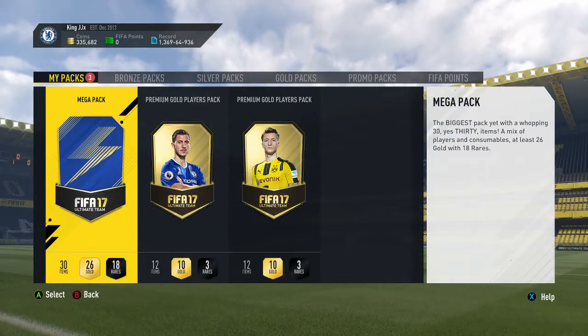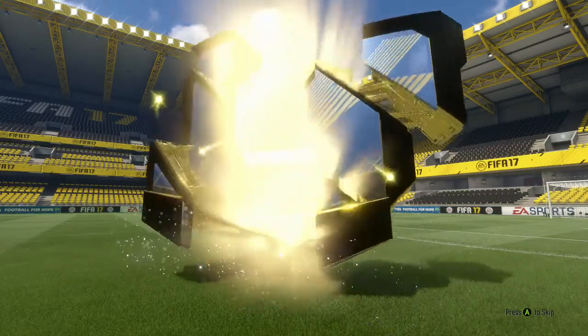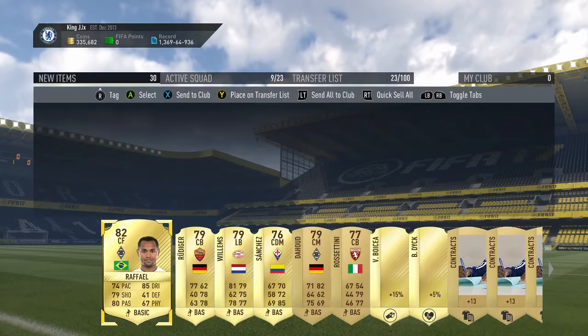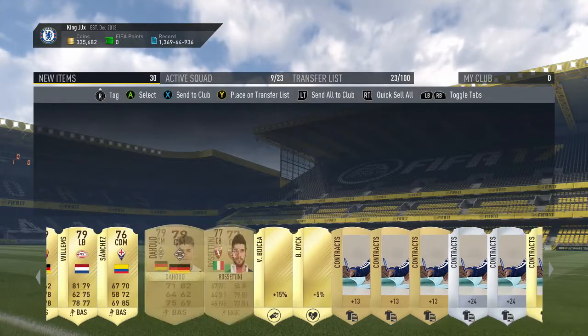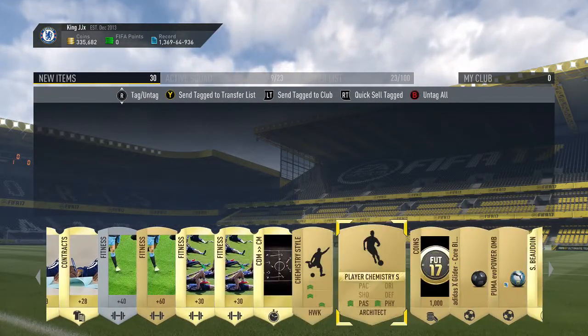Trade pile is nice and empty, ready for this mega pack — 35k pack. Nothing. No big pull. Three rare players though. Is that Raphael? That's going to be Raphael, 82-rated I believe — well, 79. Couple of rare players there, not really worth anything to speak about. Squad builders, which like I said is always nice.